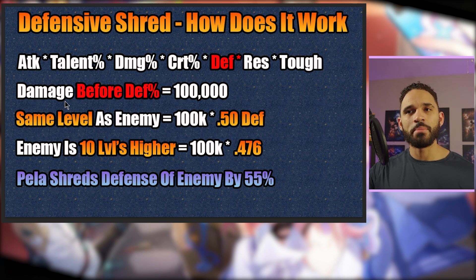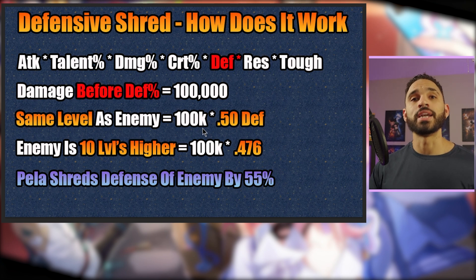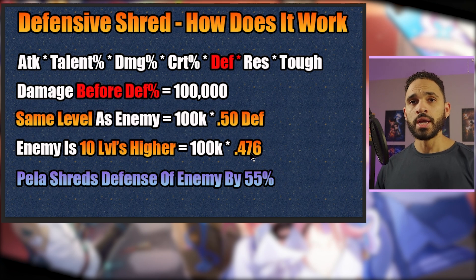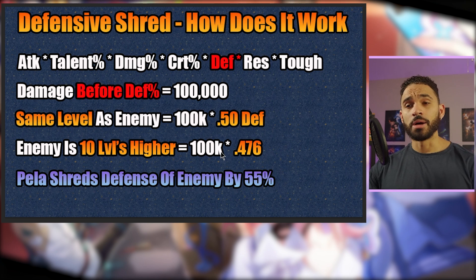Defense percent shredding is very important because it prevents that Wreck It Ralph from knocking down the damage so much. Damage before defense percent — let's say it's 100,000. If you are the same level as an enemy, it's going to be cut in half: a 50% defense multiplier right on the money. If the enemy is 10 levels higher, it's going to be 0.476 — so a little bit less than half.